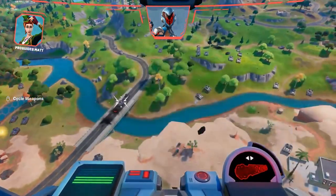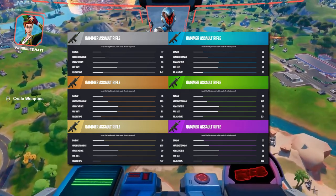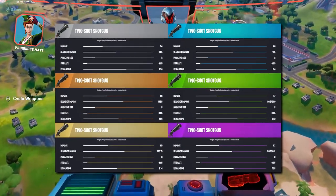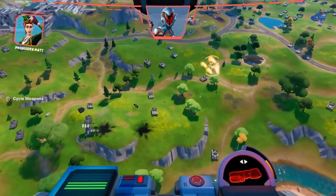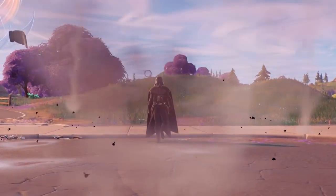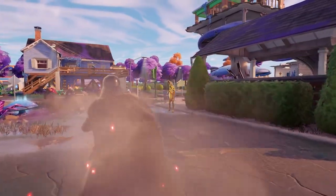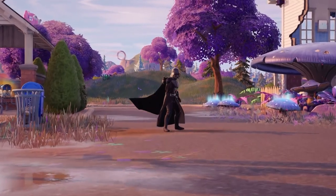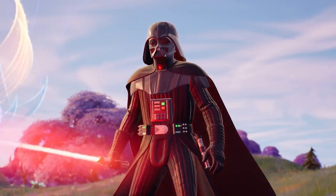Also new are the Hammer Assault Rifle, which has an okay rate of fire and damage but isn't anything to write home about, and the Two-Shot Shotgun, which shoots two shots out in a burst at a time. Also included this season is Darth Vader's lightsaber, a mythic item. It works a little differently from previous lightsabers in the game — not only can it be swung and used to block shots, it can also be thrown like a deadly boomerang, and you can even use Vader's Force powers to choke people out.